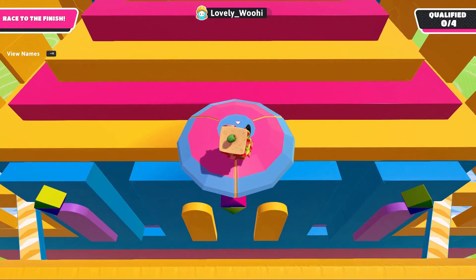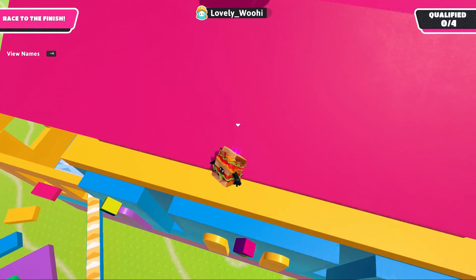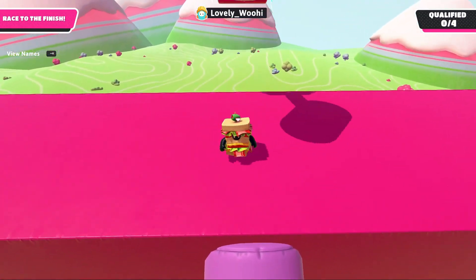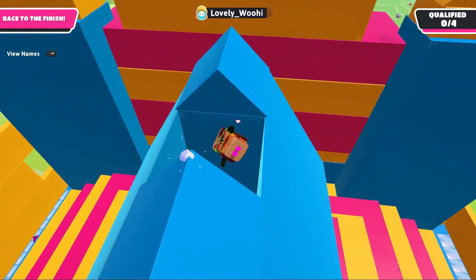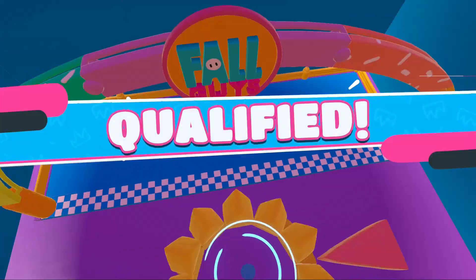Also, when jumping to the yeetus platform, don't jump too close to the hammer or it might knock you off. Once you successfully yeet, you'll fall through the roof of the castle and into this flower structure. Then boom blast to the finish line. Farewell and kisses!